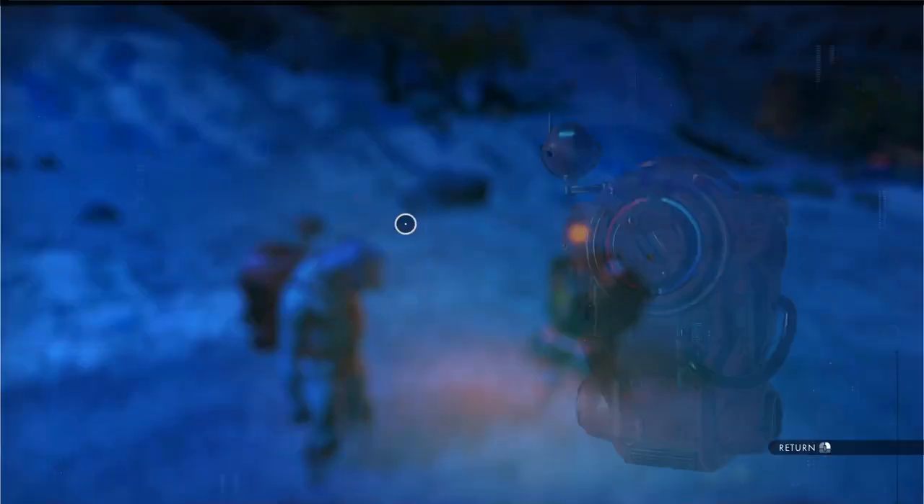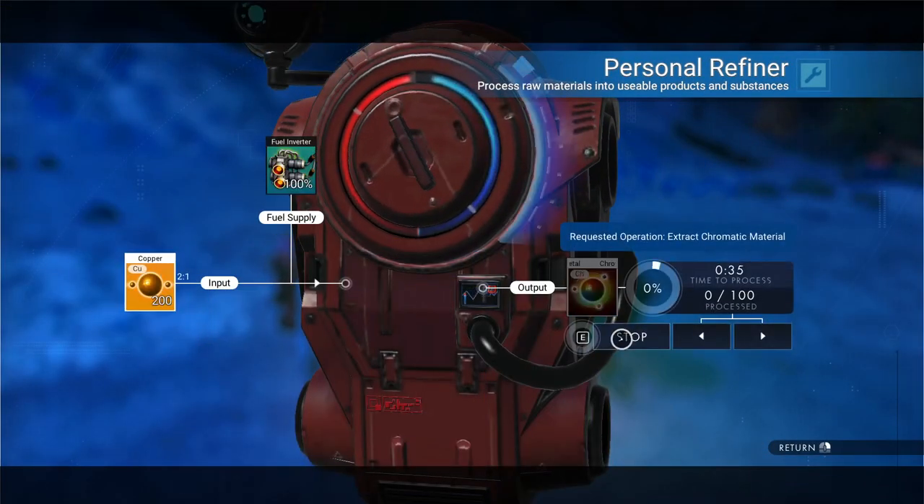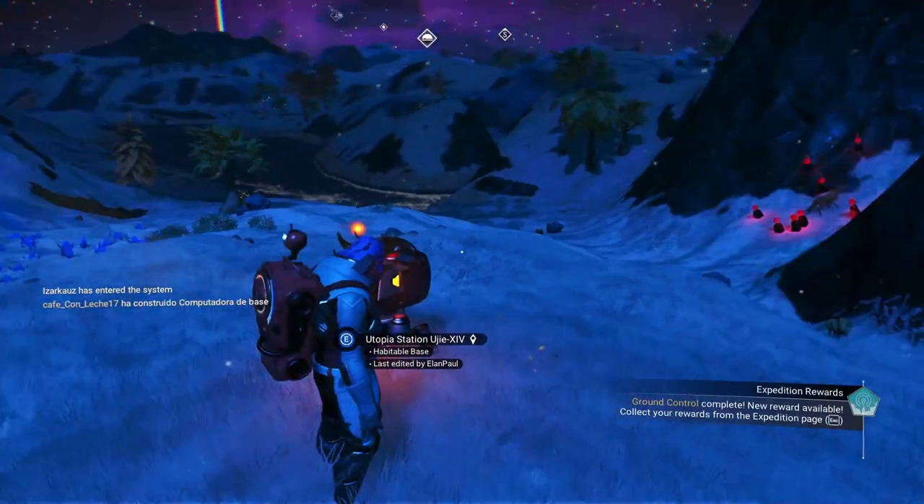Next thing — refiner. We've got to put our copper in here. We're going to get 100 chromatic metal out of it — that's our first 100 — but we still need 1,200 later on, so we're going to let that run for a few moments.